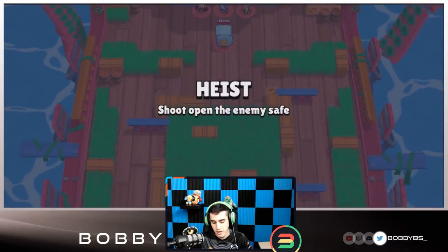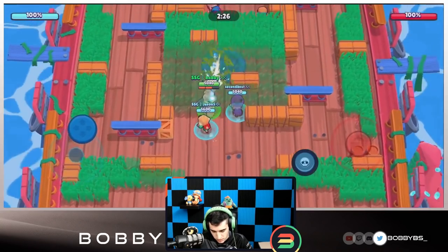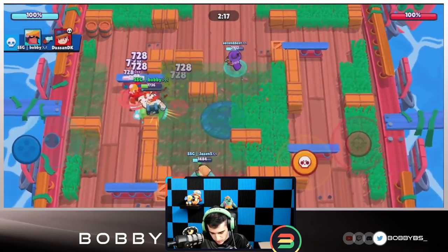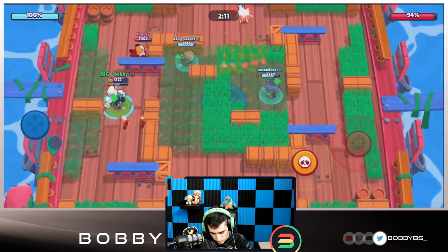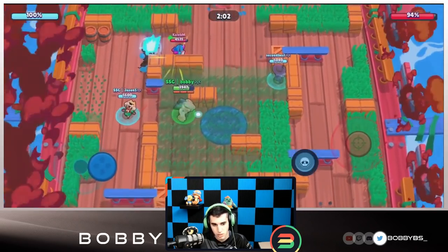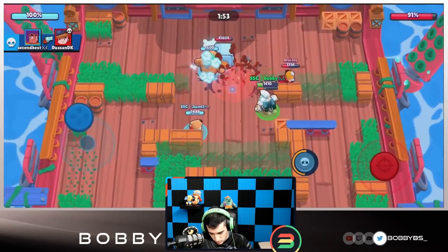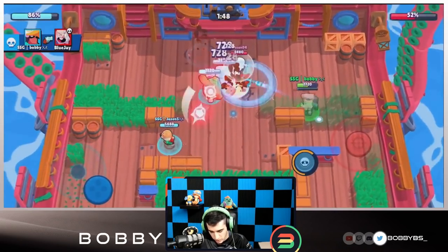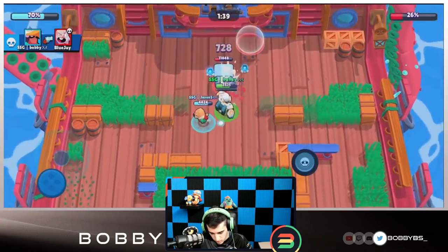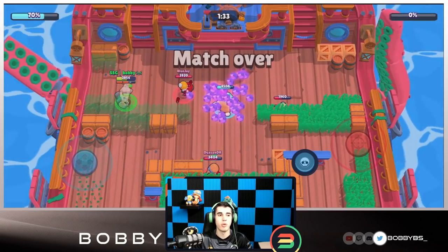Here we go into the final game. They're going with a control-slash-thrower comp, which we haven't seen in a while. Barley is actually pretty dominant here. We move up, juke some shots, and he destroys his own walls — easy kill on the Dynamike. A good Dynamike player would have saved two shots and shot both directions, but this one didn't. When you're low HP just stop shooting and focus on dodging the Dynamike shots — it's really easy to avoid. Jason and I have this fully under control. That last shot ends it.